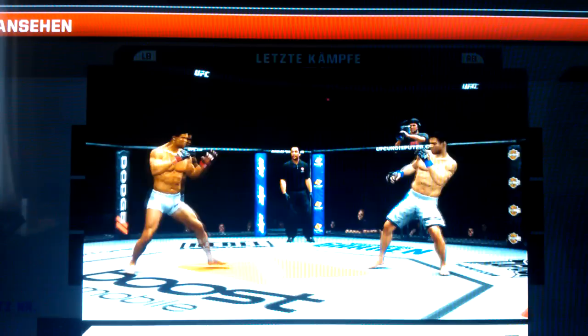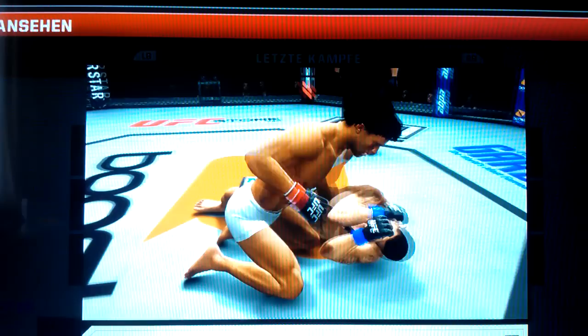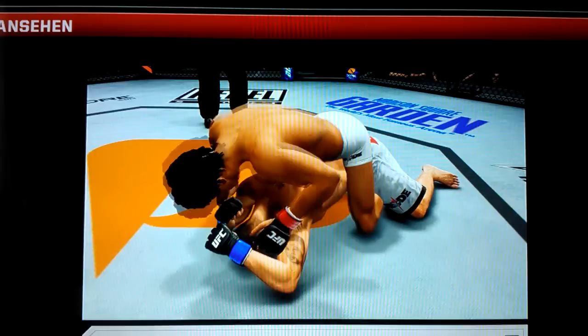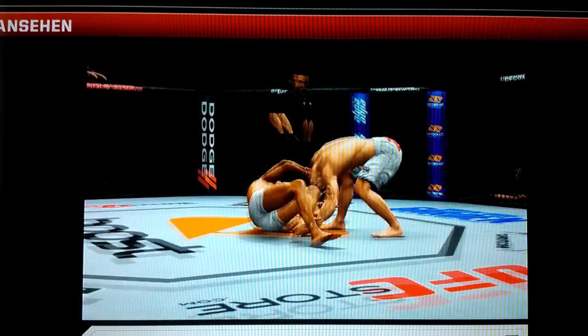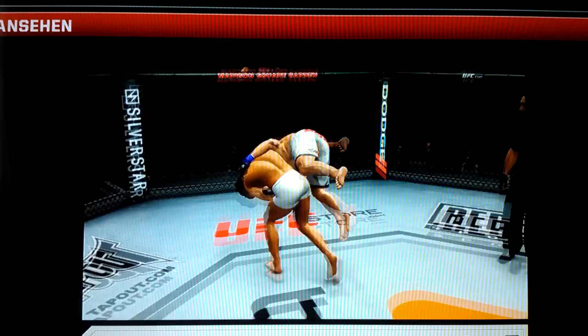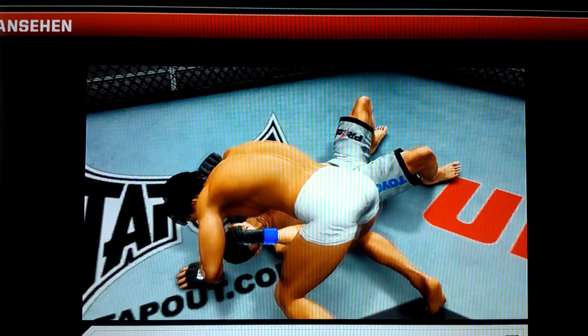He just says come in — that one dropped him. He's got double underhooks. He's got the double underhooks. About 30 seconds remains in the round. Beautiful hip-toss. Right around the bottom, he's trying to escape but he's unable to. That's the end of round number two.